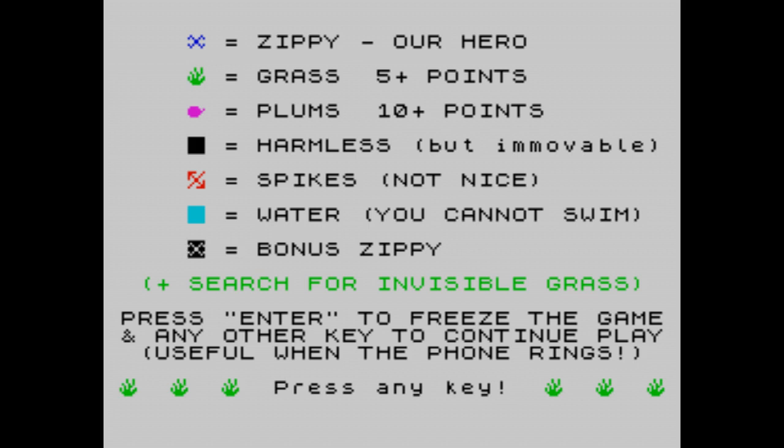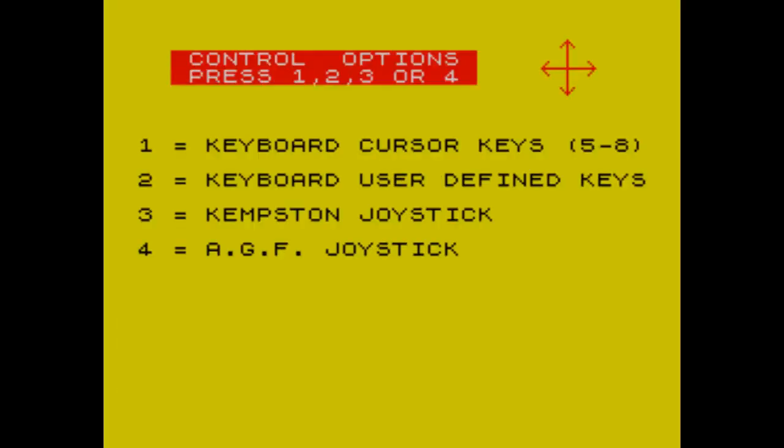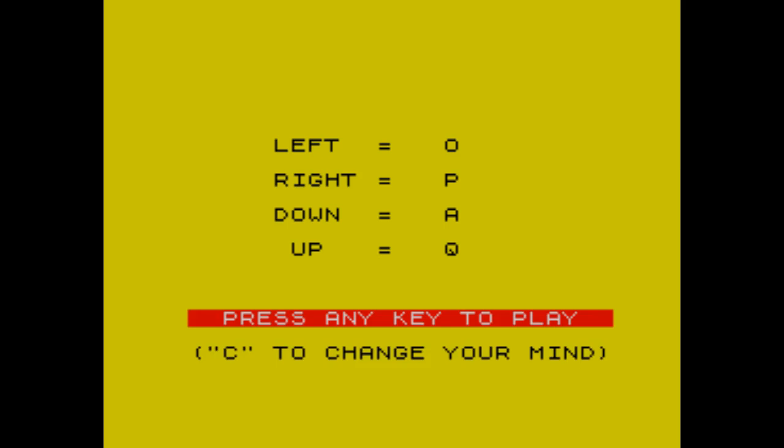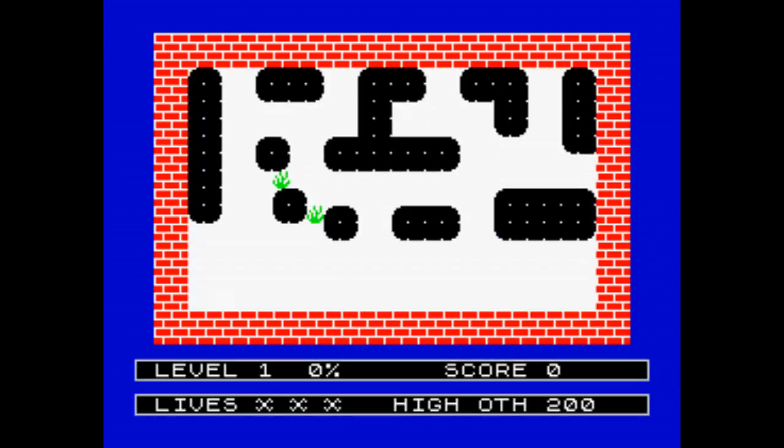The phone better not ring because that means I'd have to do a jump cut and I hate doing that. Let's press any key. We'll press 2 for user-defined keys. Let us go O, P, A, and Q. And let us press the 7 key. And off we go with some Splat.